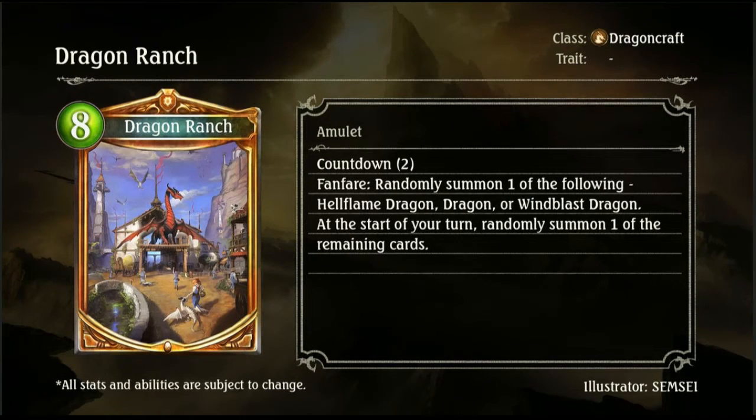Then we have Dragon's Ranch, an 8-drop Dragoncraft amulet with Countdown 2. Fanfare: randomly summon one of the following — Hellflame Dragon, Dragon, or Windblast Dragon. At the start of your turn, randomly summon one of the remaining cards. So when you play it and then at the start of your next turn, it randomly summons one of the remaining cards. It'll presumably keep track of which ones have already hit the board, even if they're destroyed.